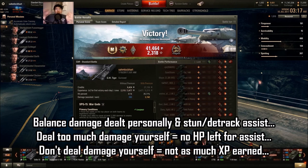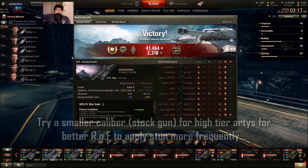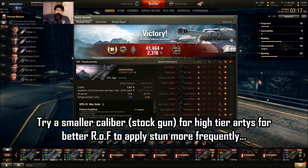If you do not shoot directly onto enemies, you don't get much XP. XP is still earned more from direct damage than from stun assist — I tested it. XP and stun assist are conflicting with each other. I'd recommend using a smaller-caliber gun like the stock gun of tier 8 or tier 9 vehicles, because they have a higher rate of fire but less damage, letting you apply the stun effect more frequently.